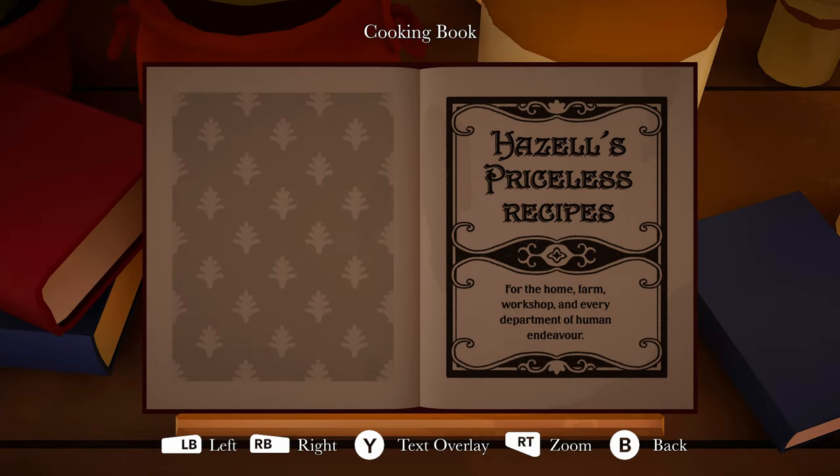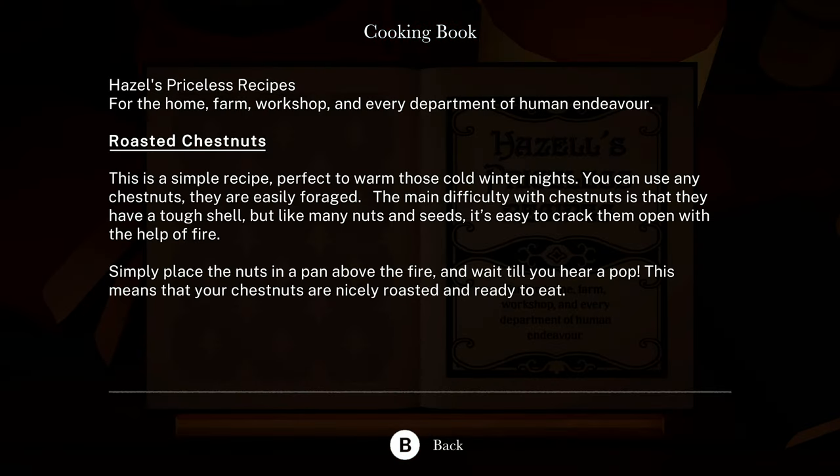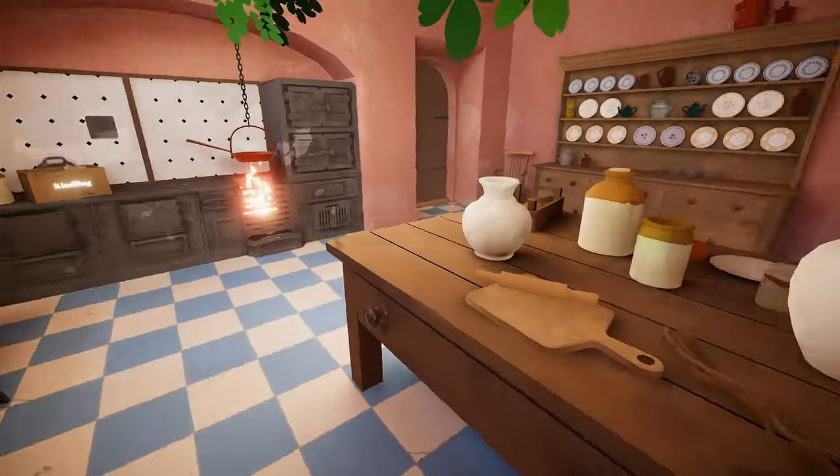Hazel's priceless recipes. Roasted chestnuts. 'This is a simple recipe, perfect to warm those cold winter nights. You can use any chestnuts, they are easily foraged. The main difficulty with chestnuts is that they have a tough shell, but like many nuts and seeds, it's easy to crack them open with the help of fire. Simply place the nuts in a pan above the fire and wait till you hear a pop. This means that your chestnuts are nicely roasted and ready to eat.' Sounds like popcorn. We're having chest popcorn.